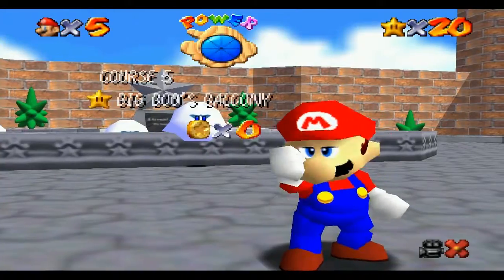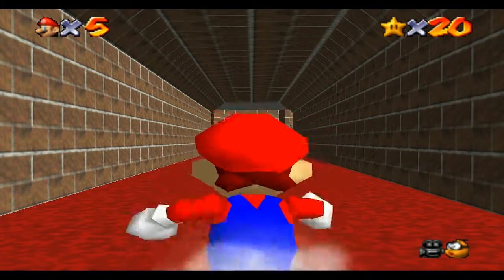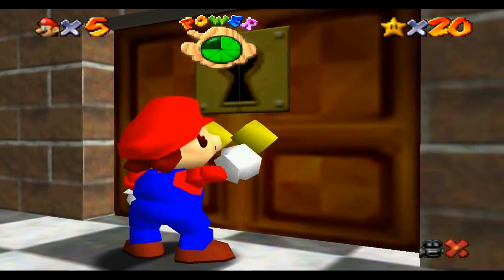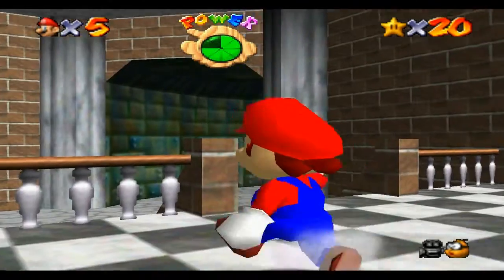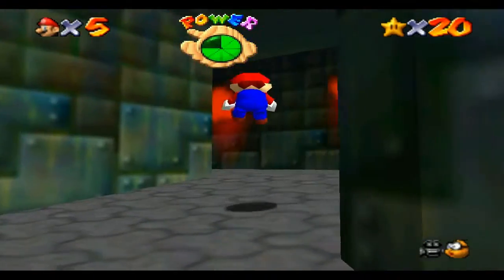Where are we going next? I believe we are going on to SSL, which is short for Shifting Sand Land. Let's see if we can get the — nice. I love it when he opens the door like that. I'm pretty sure we are supposed to be going this way. Oh yeah, we gotta catch the rabbit now.